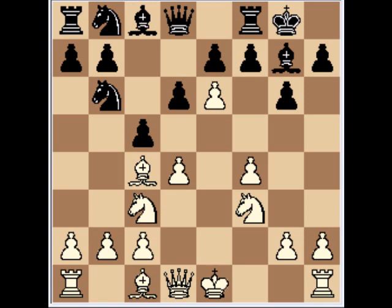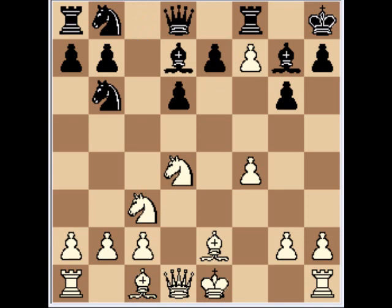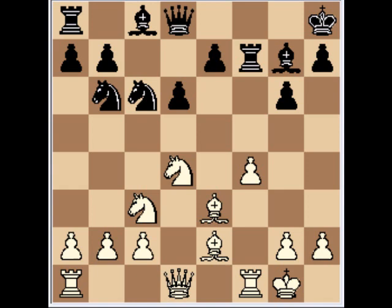Back to the game: Nb6, exf7 check, Kh8, Bxe2, cxd4. Now Nxd4, and the mistake — Bxd7. The known move is Nc6, Bxe3, Rxf7, castles, Bxd7, with a slight advantage for white.